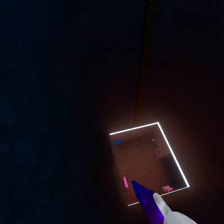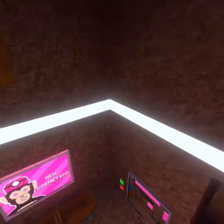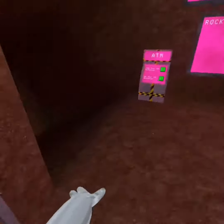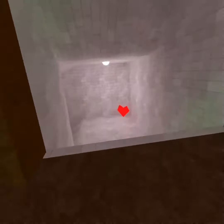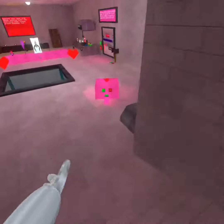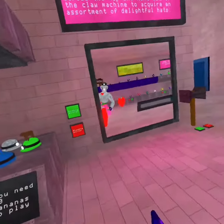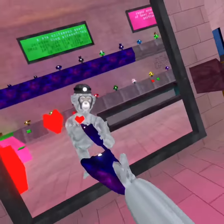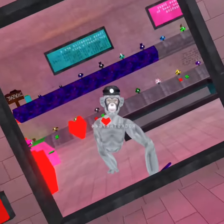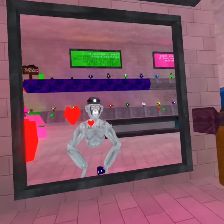Once you hit it, everything shines — you have RTX! It looks really cool. See these lights are glowing? Over here that heart's glowing, everything is glowing. It's so cool — it's just like Gorilla Tag with RTX. Anyway, thanks for watching! Make sure to subscribe if this helped you, and leave a comment if it didn't. See you in the next video!